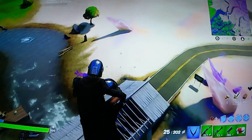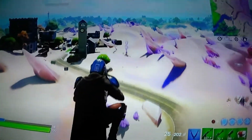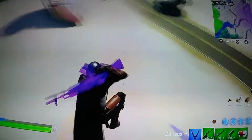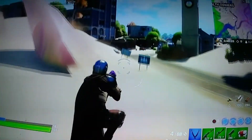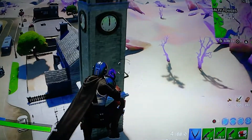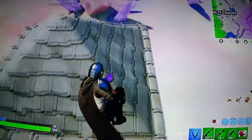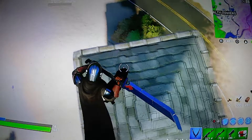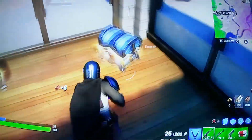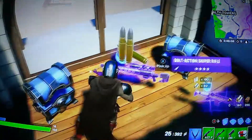Here is what everyone was asking for before this season, and we got half of it. They all wanted Tilted Towers back. So we got Salty Towers, which is just a mix between Salty Springs and Tilted Towers. As you can see, there's a good amount of loot here. Very awesome place. Everyone loves coming here.